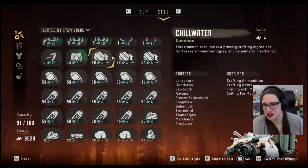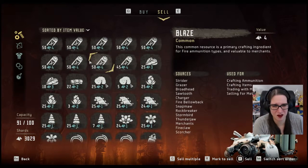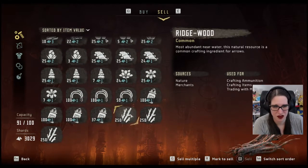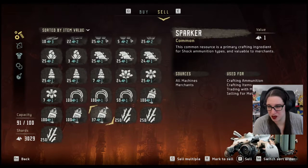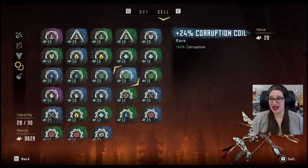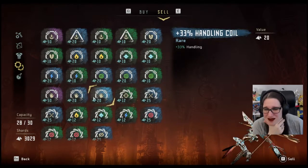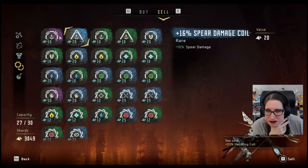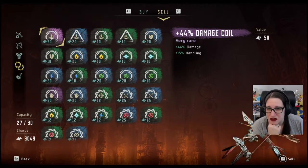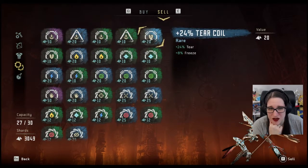Lots of random parts. Metal vases - because they can be used to craft stuff, we're gonna save those. These sticks, sadly nobody will buy. We can sell some of our mods! Except I don't have any to sell. Let's sell this one. Damage and handling. Damage and freeze - I want to keep both of those.